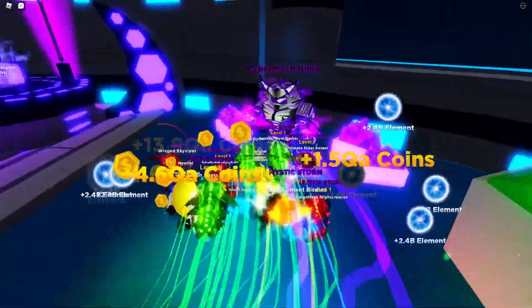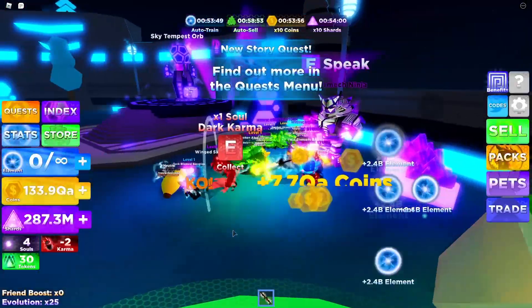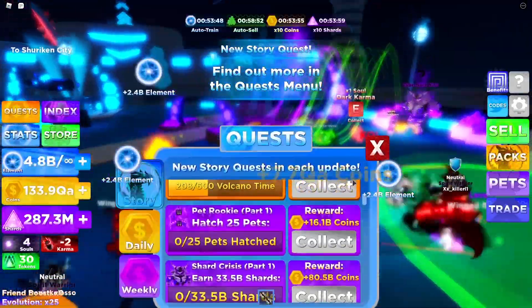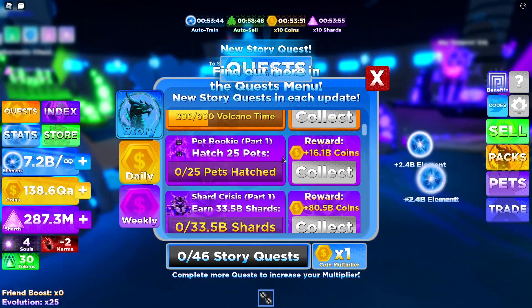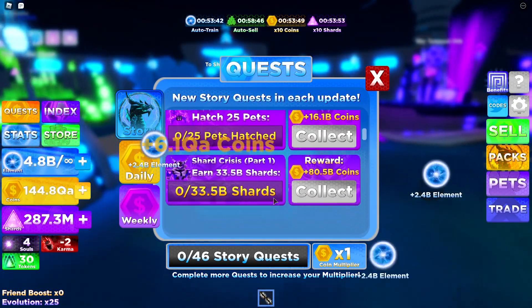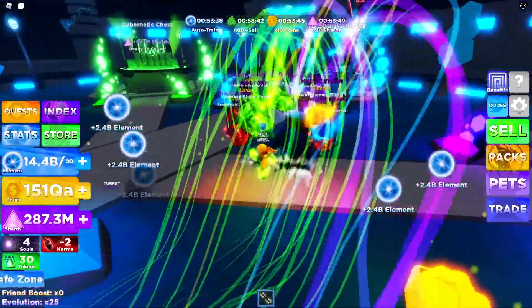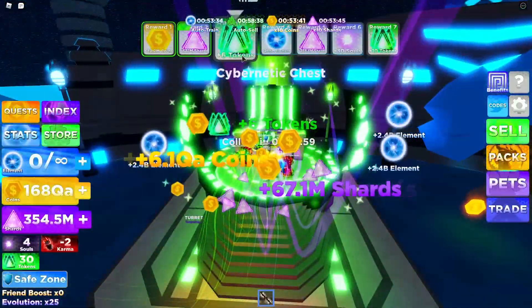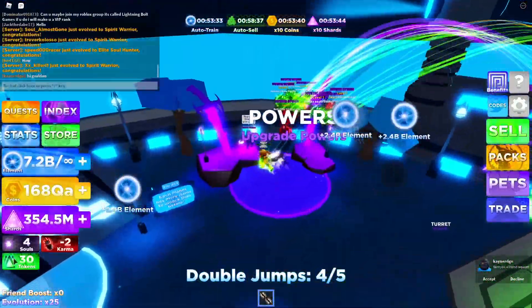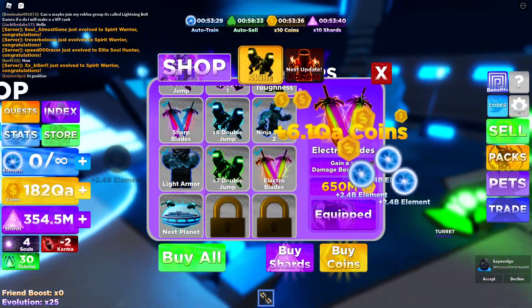I think this is another quest right here that we definitely need. I'm not even gonna listen to him — I'm just gonna look at the quest. We have a lot of quests here. One is hatch 25 pets — we definitely want to do that. Then get 33.5 billion shards. We're getting six tokens — so now we have 30, which is extremely cool. Buy all — we got all of that, so now that's gonna help us out greatly. We're almost at 200 QA.